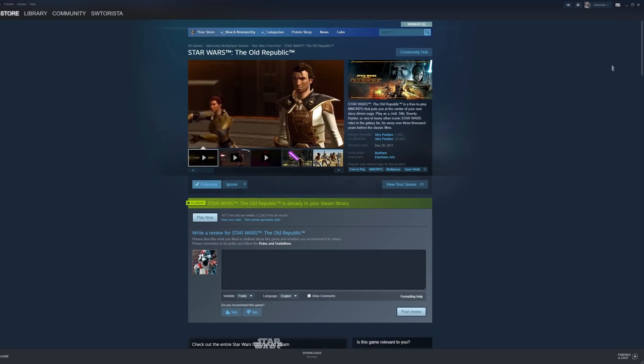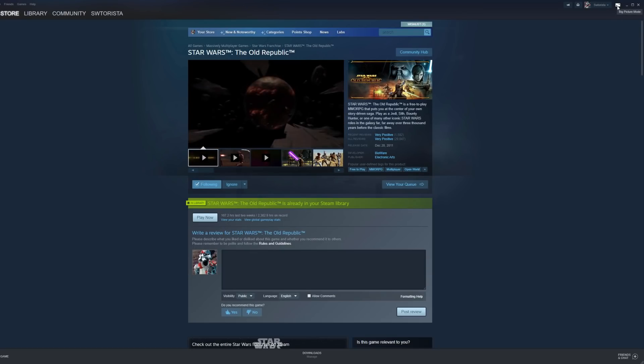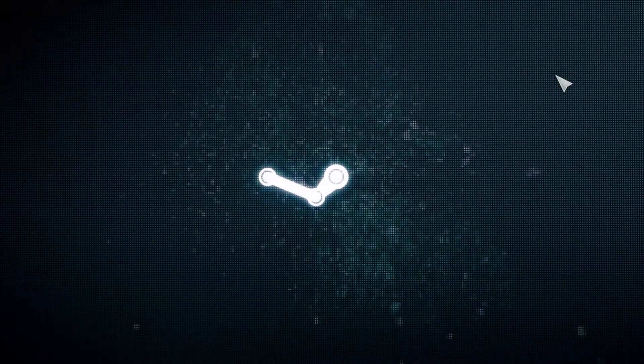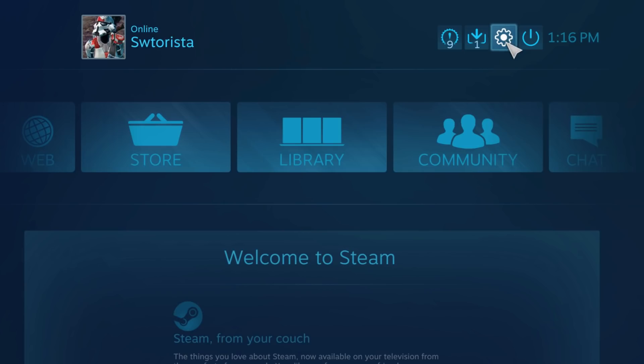When you have Steam open on your computer, open it in Big Picture mode by clicking the small symbol of a box with two expanding arrows located on the top right. You'll only have controller support while playing in Big Picture mode, so make sure next time you play Star Wars The Old Republic on your controller, you open Big Picture first, then open the game. Sometimes Steam has controllers turned off by default, so we need to make sure Xbox controllers are turned on.